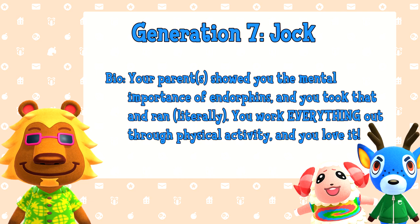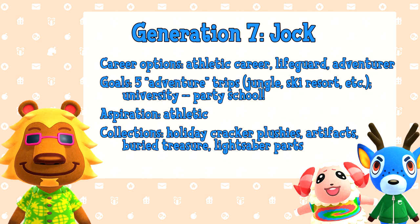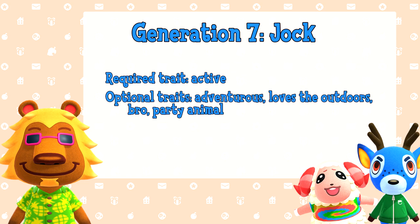Generation 7: Jock. Your parents showed you the mental importance of endorphins, and you took that and ran — literally. You work everything out through physical activity, and you love it. Career options are athletic career, lifeguard, or adventurer. Goals are to have five adventure trips (jungle, ski resort, etc.) and to go to university — a party school. Your aspiration is athletic, and collections you'll focus on are holiday cracker plushies, artifacts, buried treasure, and lightsaber parts. Your required trait is active, and optional traits are adventurous, loves the outdoors, bro, or party animal.